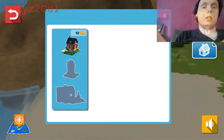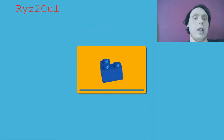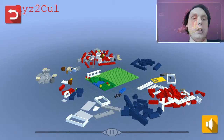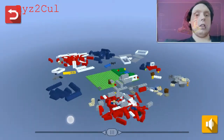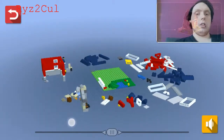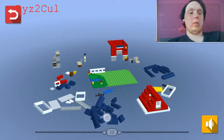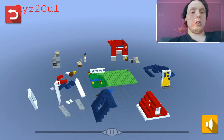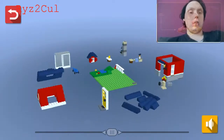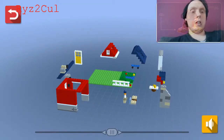House. So those things cost 10 coins to build that house, and I get to make it. So this is all the different parts of the house.